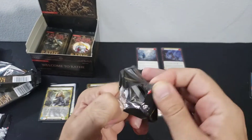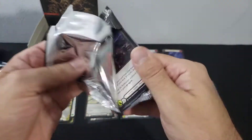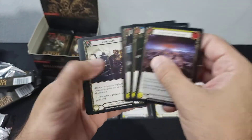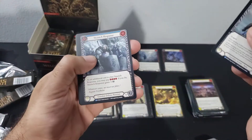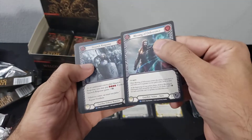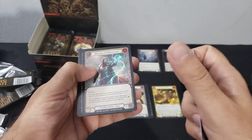So far one majestic and one rare foil have been the highlights — let's hope it picks up a little. We have a rare Blessing of Deliverance and a rare Staunch Response, couple of guardian cards, and another rare Blessing of Deliverance.